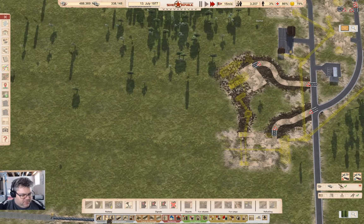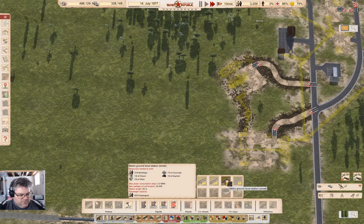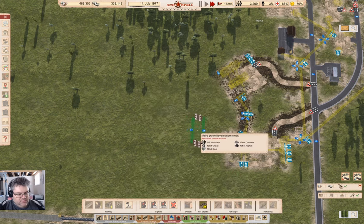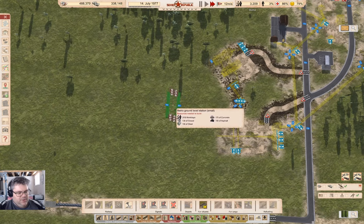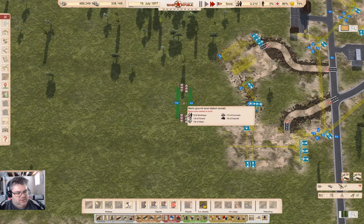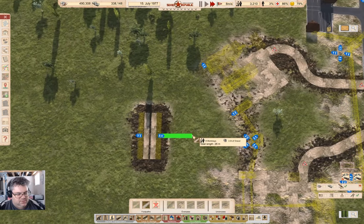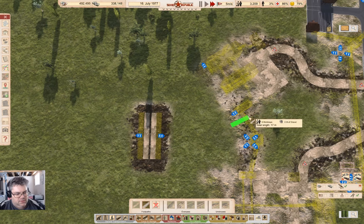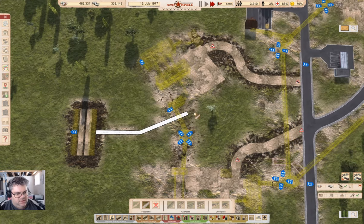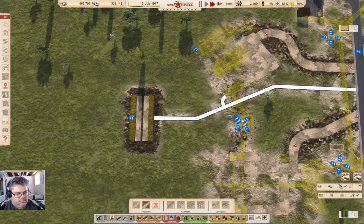And then I'll probably want the metro station, assuming I use a metro station. Metro ground level station — a small metro station here is probably fine. I think I can, and maybe bring a path out like that, and like that, and like that. Well, that would certainly get me something useful there.